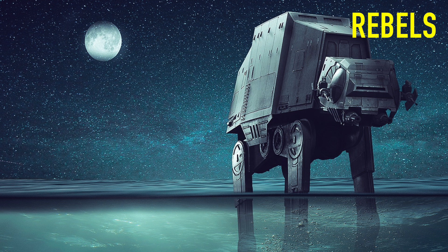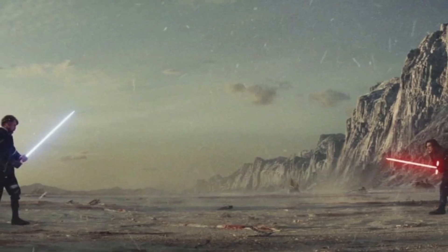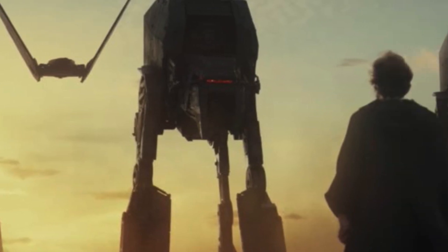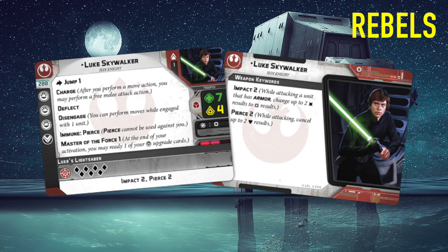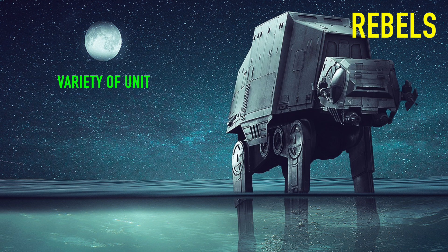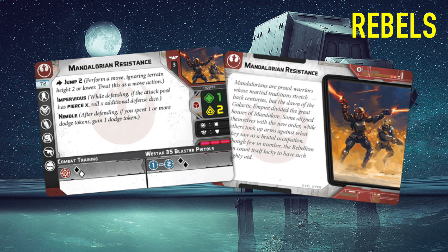Rebels has some of my favorite characters - growing up as a big Luke fan, I love some of his parts even in the latest trilogy. Luke facing down the AT-AT was one of my favorite moments, so it's a character I've always loved. They've got a lot of units I love - obviously Tauntauns, AT-RTs, Wookies. I would say they are the most decked out of the factions, with something like eight or nine options for a commander, a ton of operatives, and a plethora of core and special forces units including Mandalorians, snipers, and Wookies.